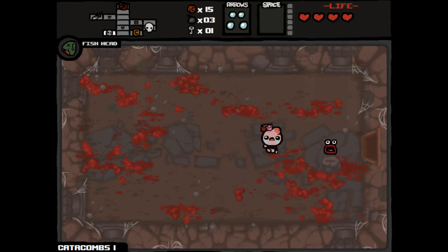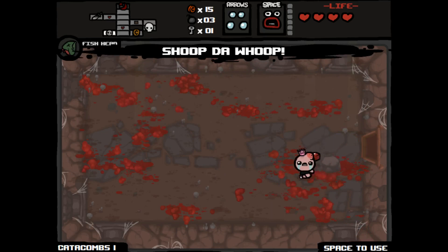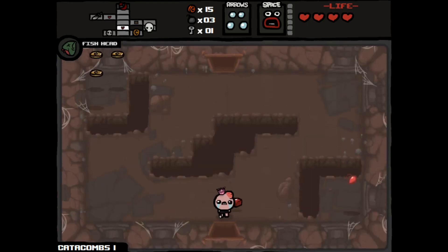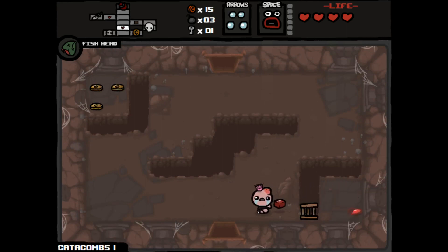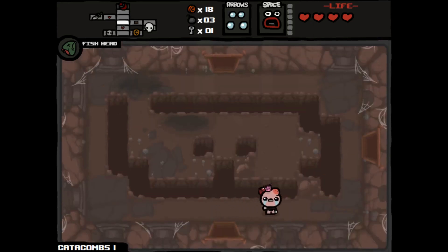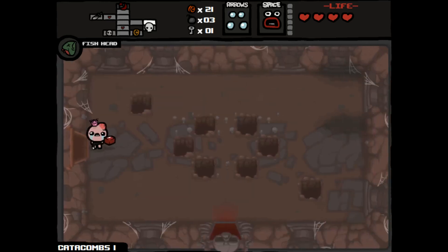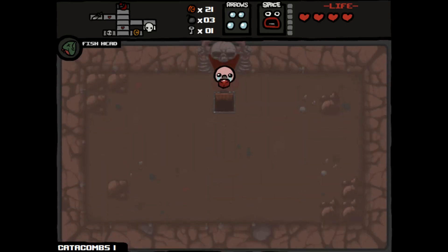We got a spacebar item — not one of my favorites, I really don't use it a lot, but it's probably still good to have. Now we can get those coins over here. We definitely have enough to go to the item room on the next floor — but there's a good chance greed will probably be in that item room. And when I say item room I mean shop.